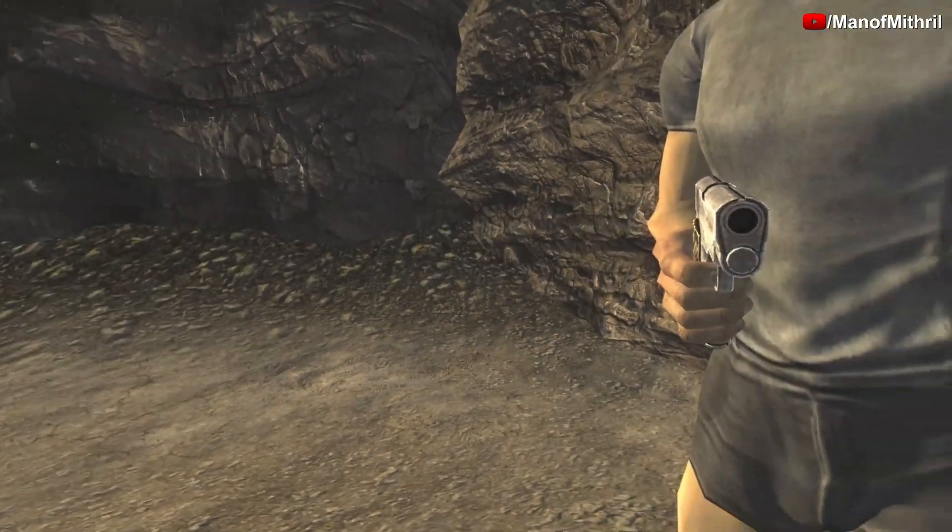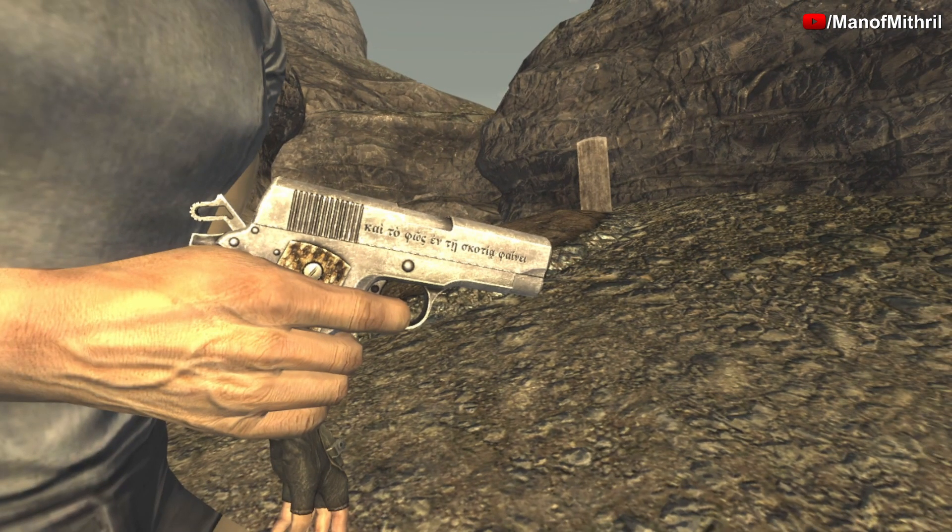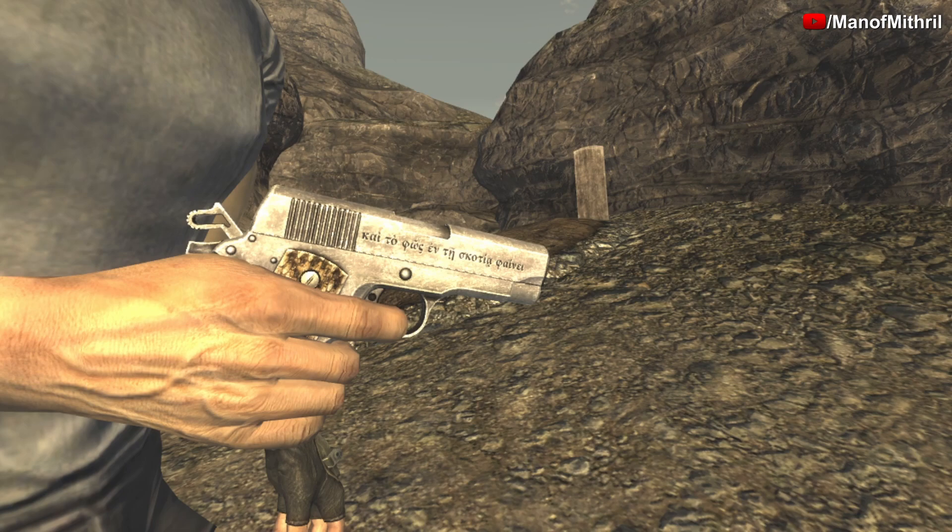It looks like it has some sort of rattlesnake grip. It's pretty small, and that's kind of about it. What the Greek writing means is: 'And the light shineth in darkness, and the darkness comprehended it not.'